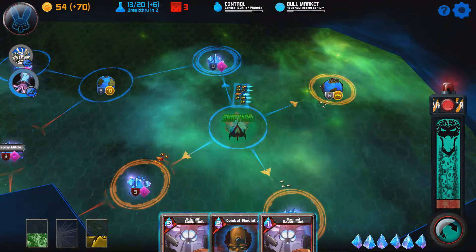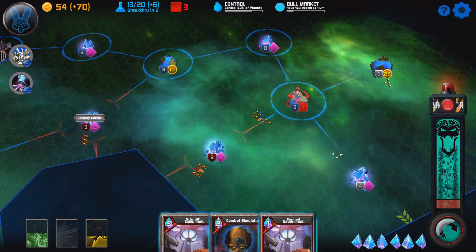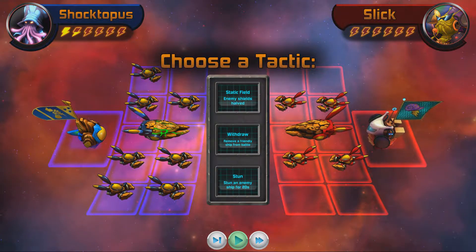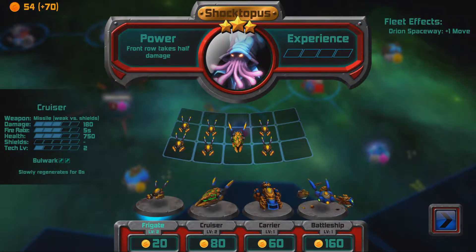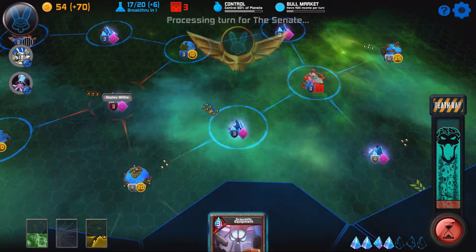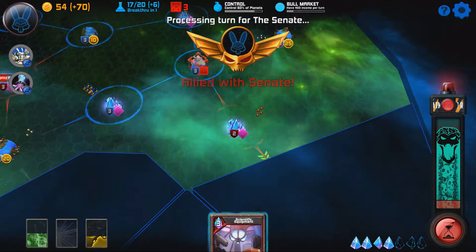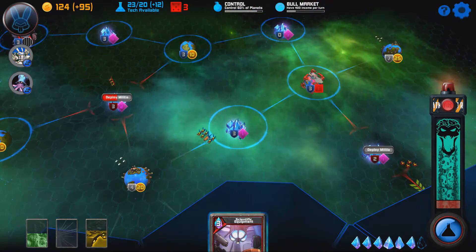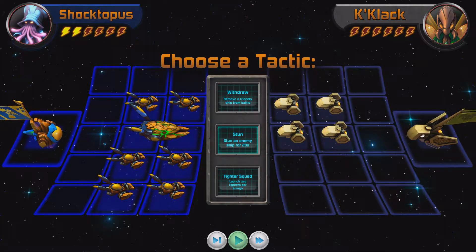It is with the gameplay that the Sins of a Solar Empire inspiration really lies. The map of each mission consists of various sectors and planets. During your turn you can move your fleet to another sector to expand your territory and gain bonuses, enter the shipyard to purchase ships assuming you are at a captured planet, or oppress a planet under your control to increase your gains from it each turn. All actions except purchasing ships use up your action for that turn, and when moving to capture a new sector you must first destroy any ships defending it.